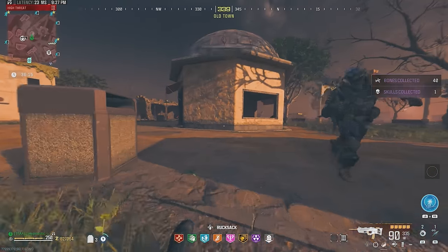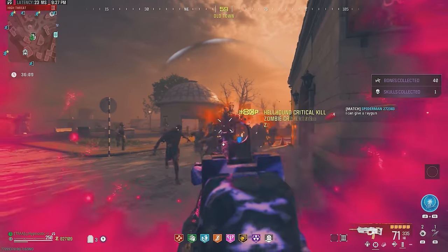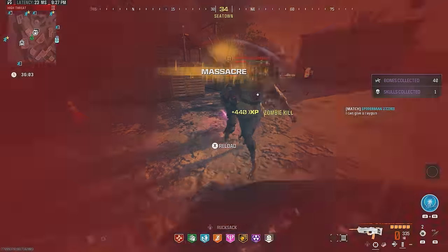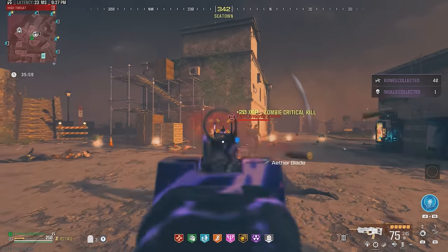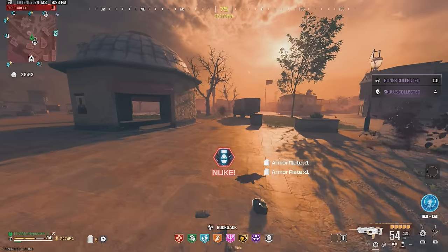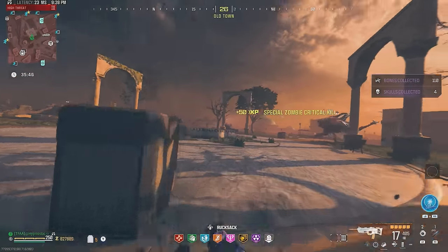Alright boys, we made it to the Tier 3 zone. We've got this bad boy Pack-a-Punched to level 3 and we have a bunch of zombies behind us, so let's see how well it performs against groups. As you can see we just ripped through pretty much all those zombies — that's insane. Damage output is definitely great on this gun. We've got Deadshot Daiquiri on so we can just keep spamming that aim and shoot button and we're ripping through everything.